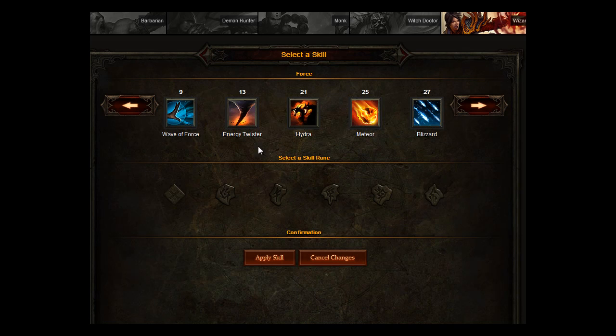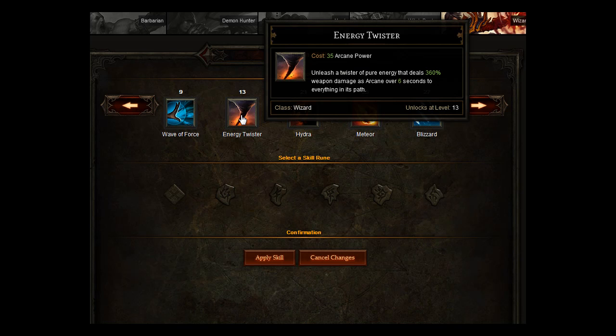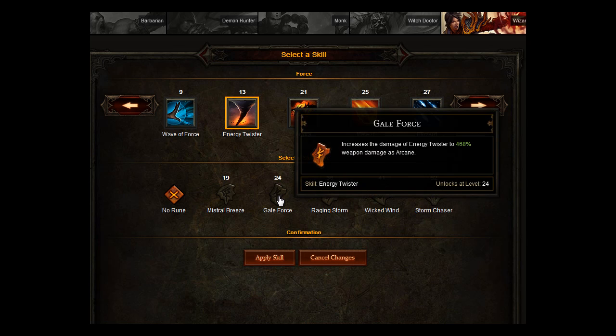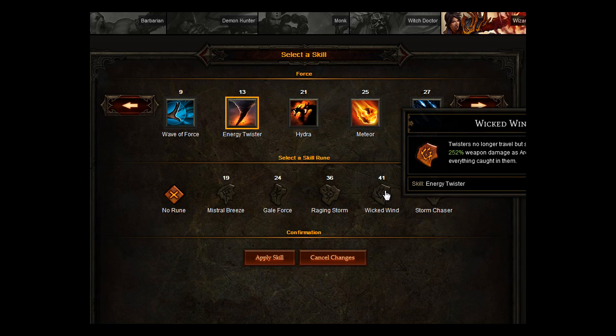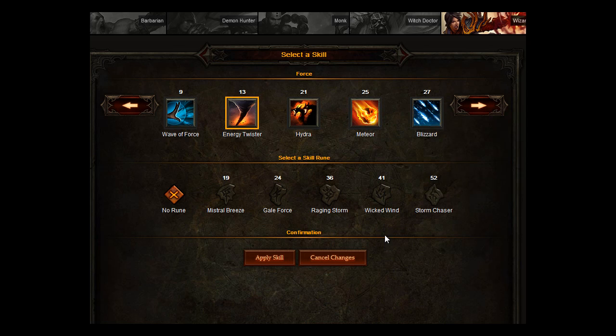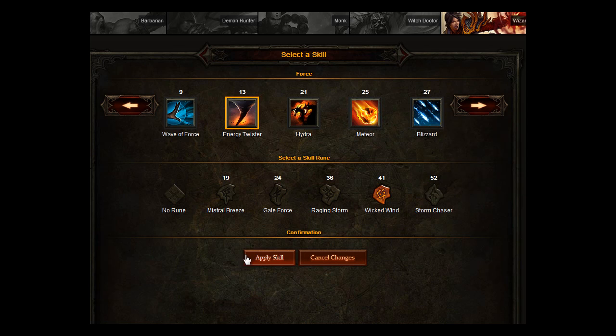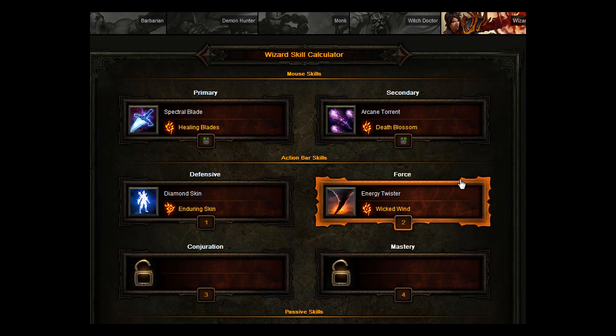For your Force slot, you want to go for Energy Twister. Unleash a Twister of Pure Energy that deals 360% weapon damage as Arcane over 6 seconds to everything in its path. When leveling up, go for Gale Force, which increases the damage of Energy Twister to 468% weapon damage. But the one you want to end up with at level 41 is Wicked Wind — twisters no longer travel but spin in place, dealing 252% weapon damage as Arcane over 6 seconds. Good when you're surrounded by mobs.